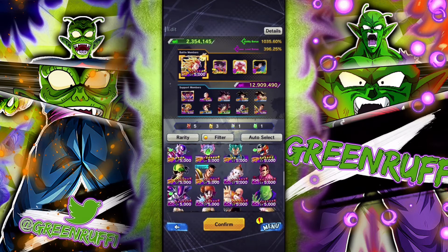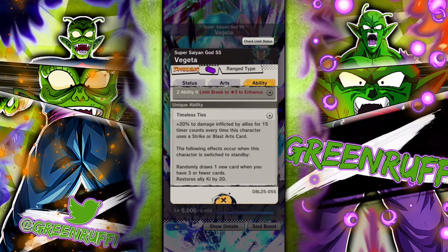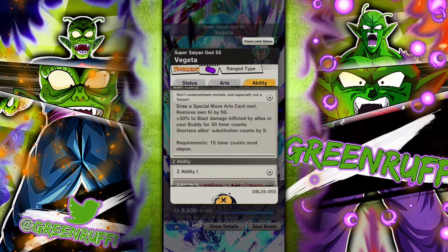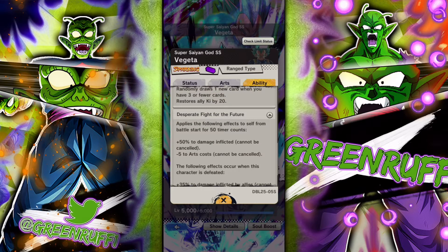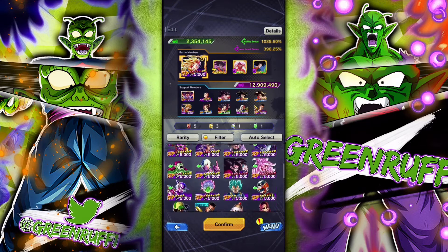Third, I'd use this unit because every time he uses a card he gets 20% damage. It's only for 15 timer counts, but if you run through four cards quickly he can ramp up his damage very fast. When he pops his main ability he gets a special move card, dealing an extra 50% damage. We're going to kill this guy very fast so you won't need to worry about losing the damage buff. He's top three for sure.